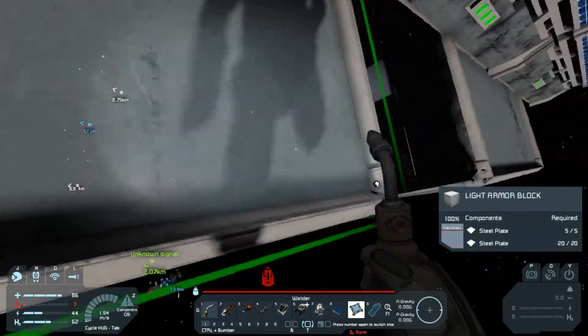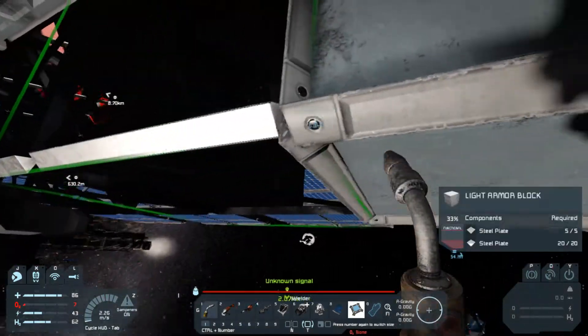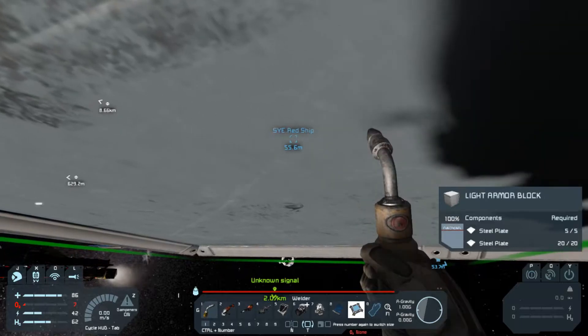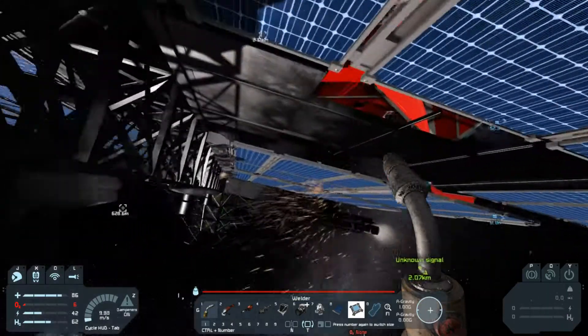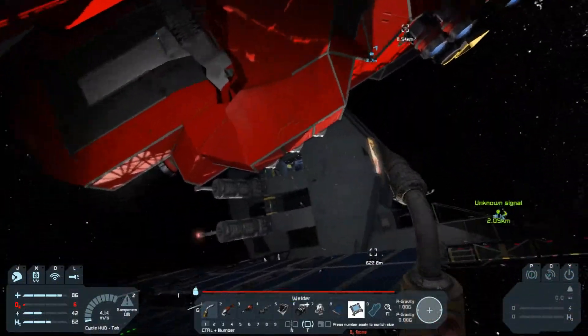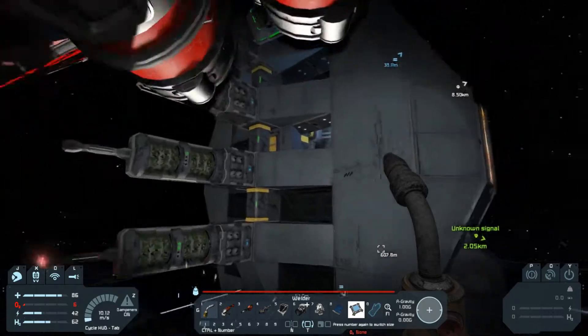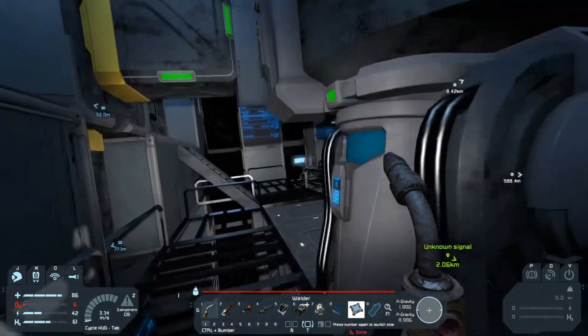I don't have anything that big in my inventory, but I probably do. What are we carrying? Lots of scrap metal. We're gonna need a refinery for that — there's one in here. We've got our hacking block down. Can we hopefully control it now?